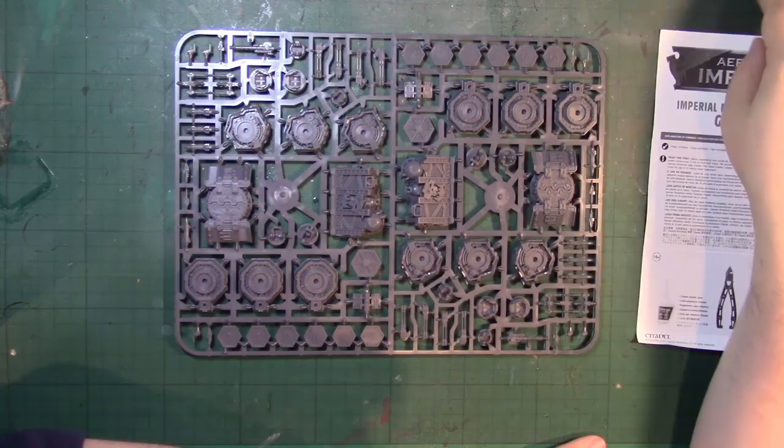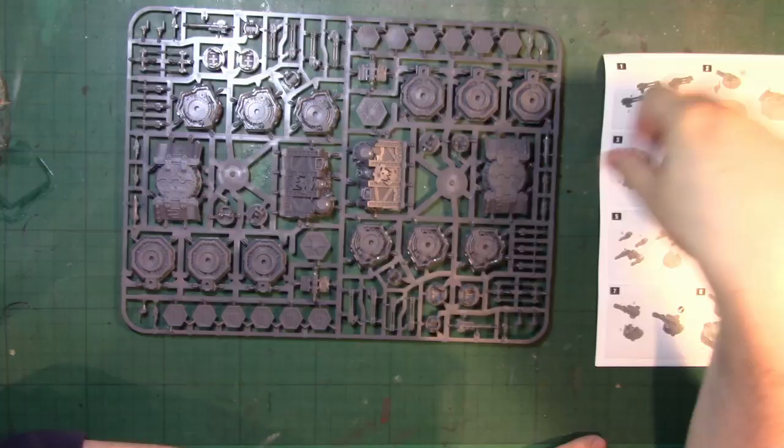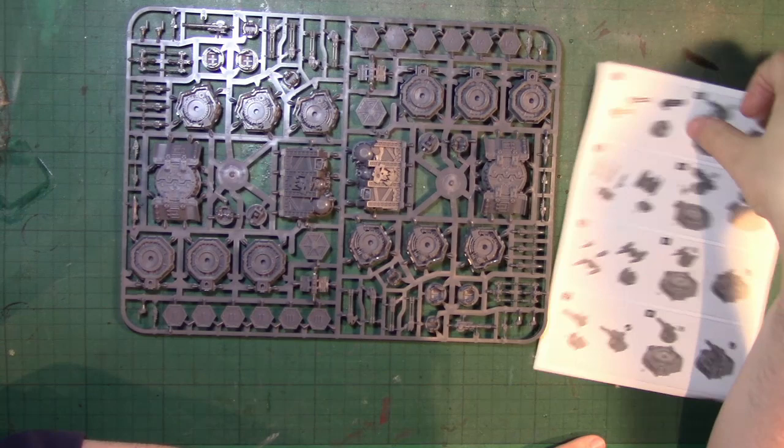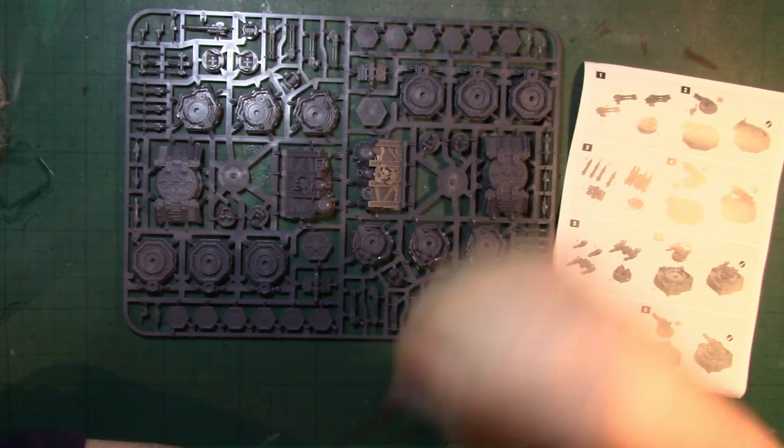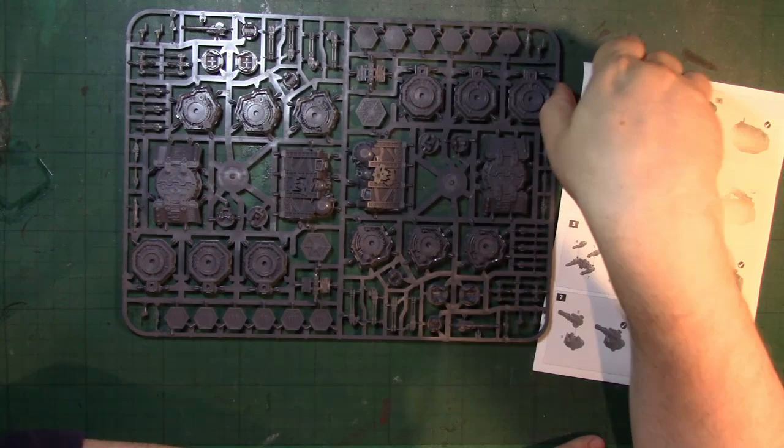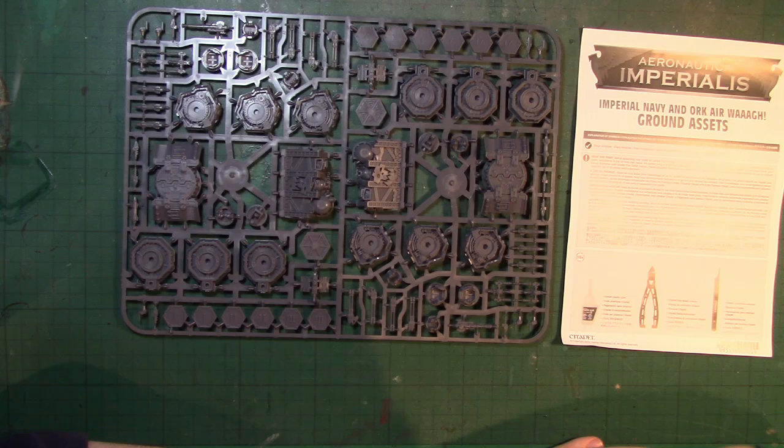Let's have a look at this. You've got Orc bunkers and Imperial bunkers. Four Hydras and two Manticores — you've got four missiles on each side. You've got these number counters and landing zone counters, which are interesting to see. Essentially these are game counters.